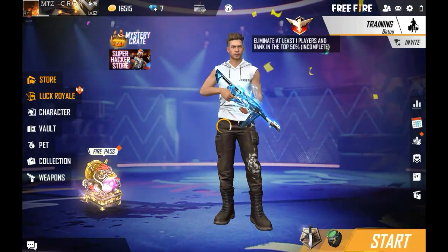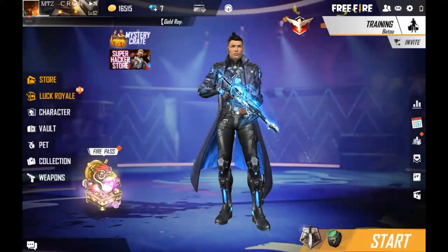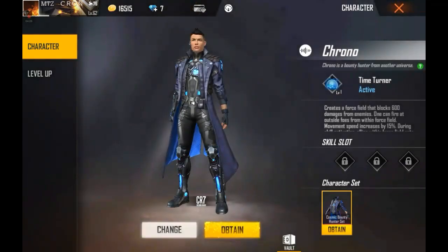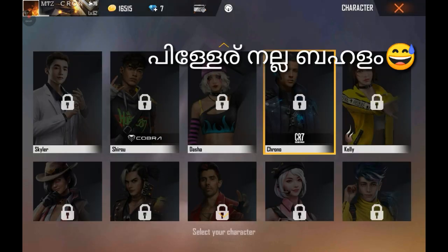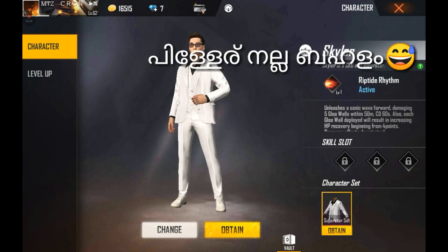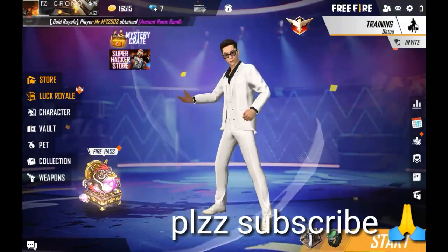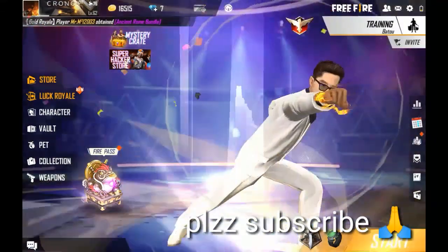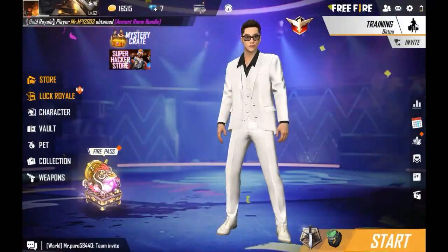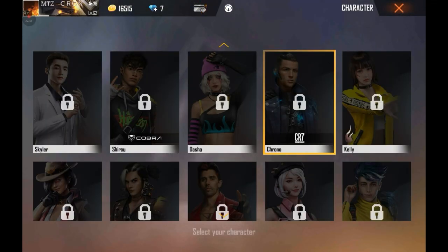You can inspect the costumes, you can equip the character. The character's name is selected — you can select the character's name. I will just show you Skyler. This is a very interesting topic that meets our friends, but they are not able to find this.